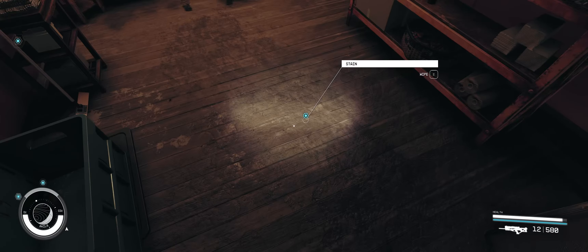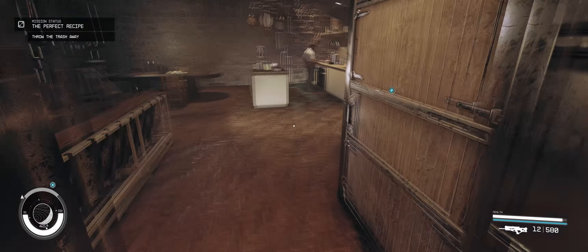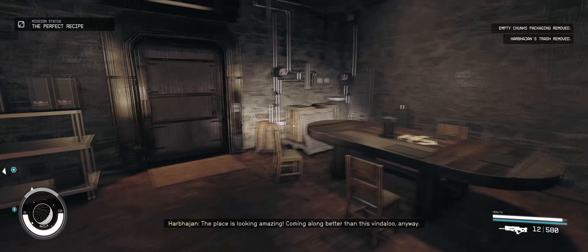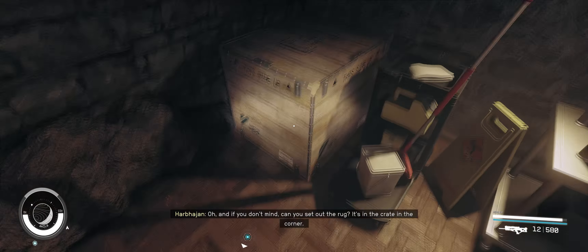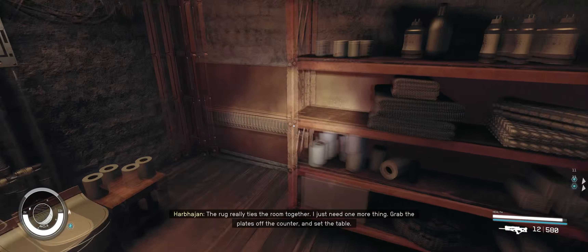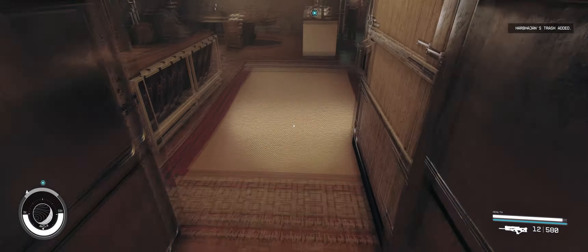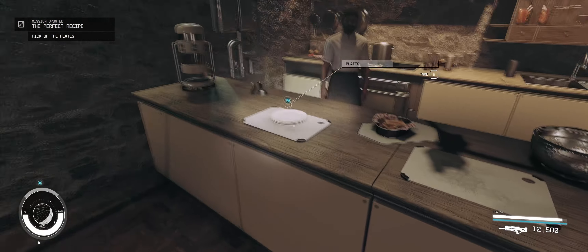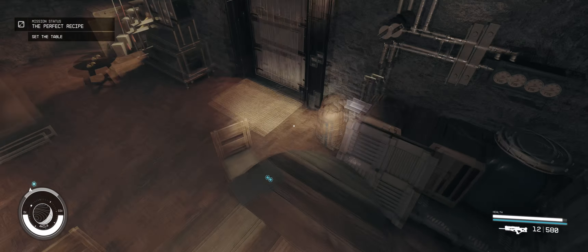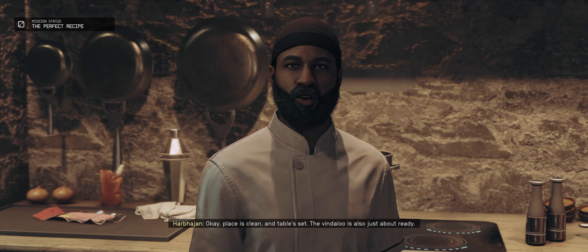Throw the trash away. The place is looking amazing — coming along. Can you set up the rug? It's in the crate in the corner. The rug really ties the room together. I just need one more thing. Pick up the plates. Dinner party — haven't gone to one in a while. Place is clean and table set. The vindaloo is also just about ready.